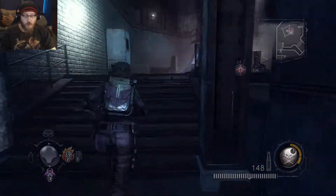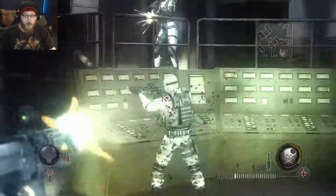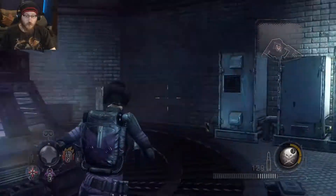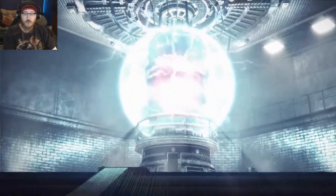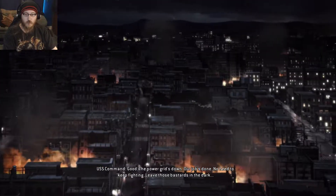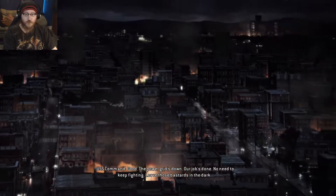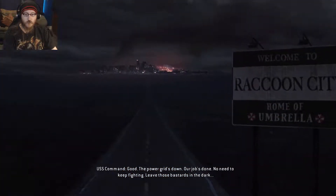Alright, we need to get that next console. I really wish I hadn't done that right then. Go take cover, go go. Soldiers in the front and infected behind - wait, infected? No, he said infected behind. Careful - so basically we're being cornered on both fronts, except I have fire bullets. There's another herb over here. There's grenades. The power grid's down - our job's done. No need to keep fighting. Leave those bastards in the dark.